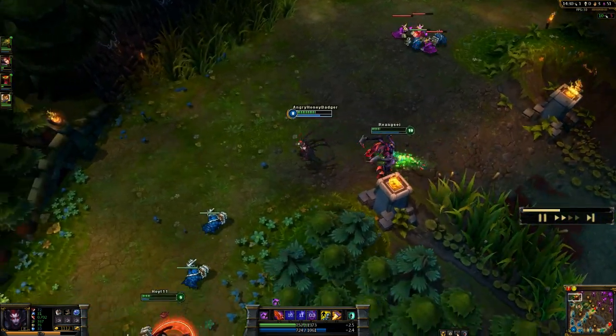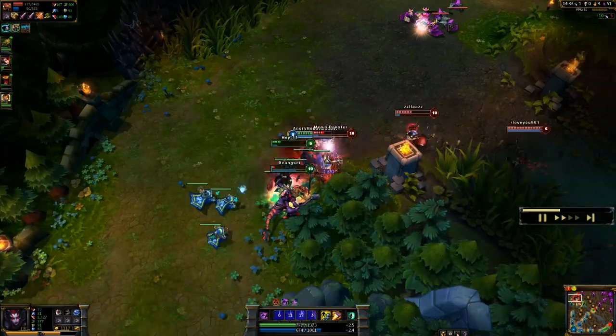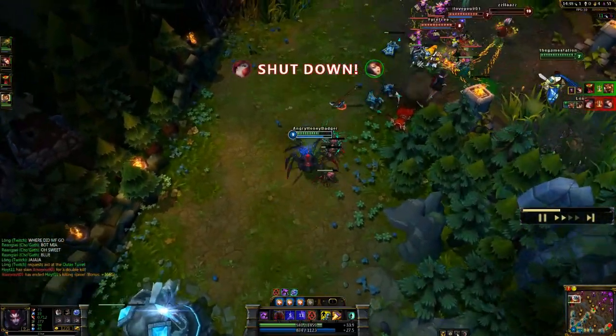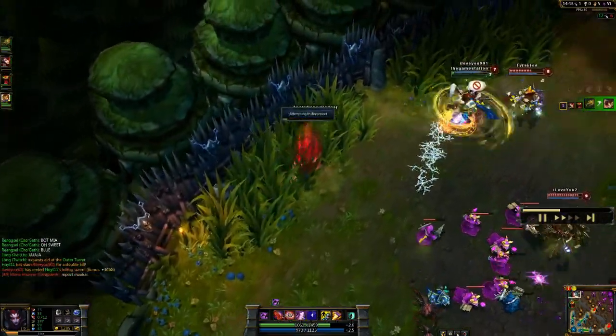I was able to stun him and get off a little spiderling to deal some more damage to him. I did a neurotoxin and jumped back into my spider form to do some more damage. Thought I'd pick that kill up but Cho'Gath decided to nom her, which is fine. Picking up kills any way we can, and I'll take assists — they're never a bad thing.